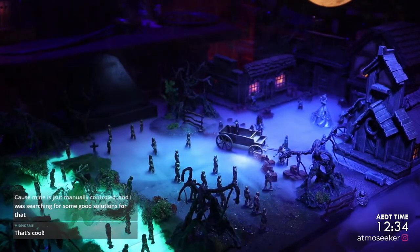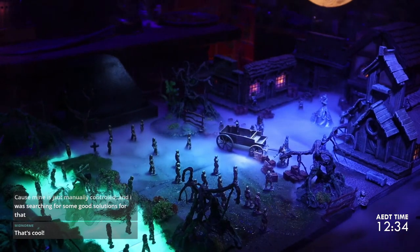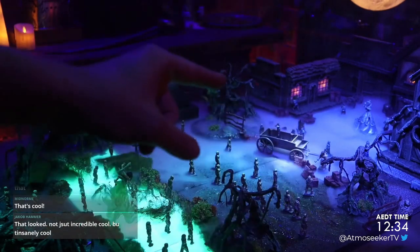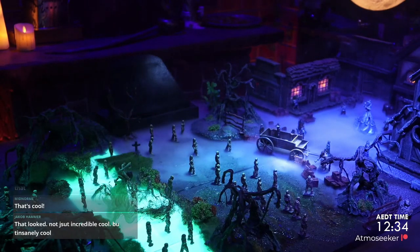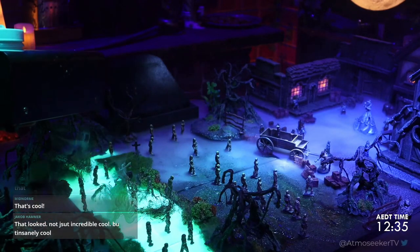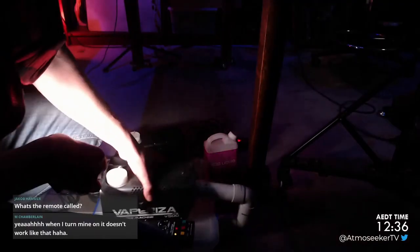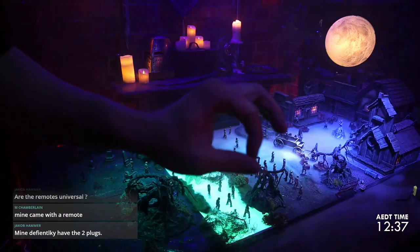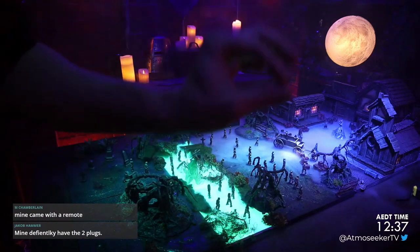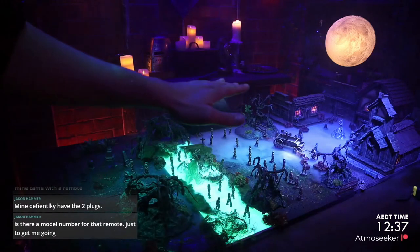I was searching for a good solution for manual control. You need to have a special port on the back — sometimes cheaper fog machines just have everything hardwired in. This cheap fog machine right here — you can see on the back there's no plugs to it, it's just hardwired. Whereas the other one has two plugs at the back: one for the remote, one for the power. If you have the two plugs, there are remotes you can plug in. I found the timer has been a fantastic addition because it's one less thing to manage and it keeps the fog at a consistent level.